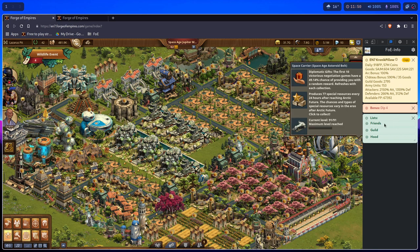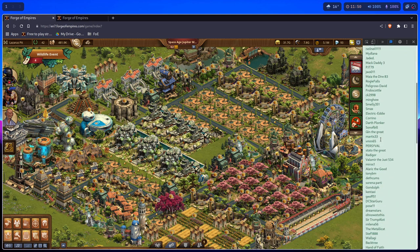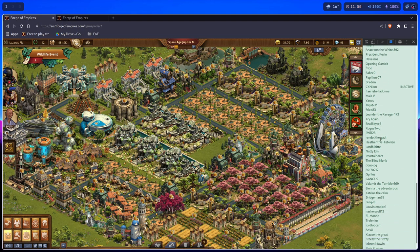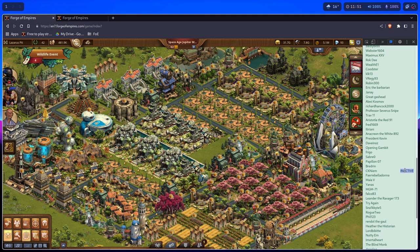Lists — when you click on Friends, it will bring out your entire friend list in plain text format. It will display who is inactive more than two weeks, so players who are inactive more than two weeks will be displayed as inactive.